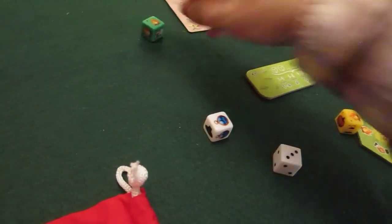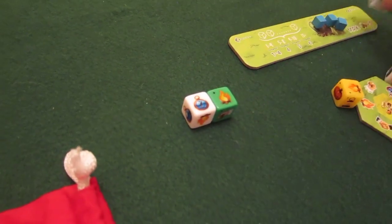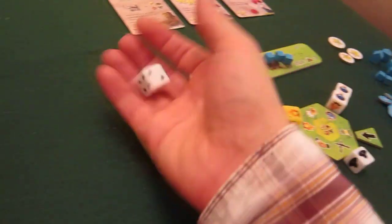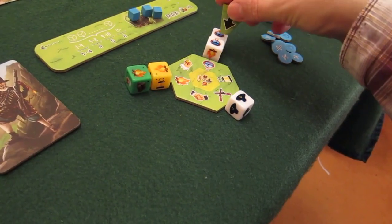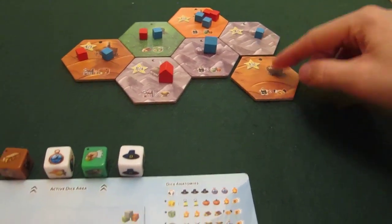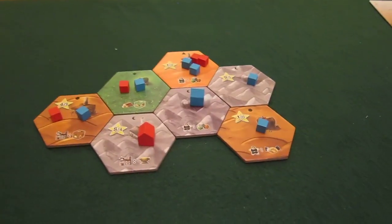The bot rolls and gets an explore and a settle. It's his turn first now. He rolls a four and counts round to land on an explore of strength two. He doesn't use the extra explore strength, so he gets a bonus VP. He reveals a brown tile and places it somewhere I have no presence. He can go there quite happily and I have no way of getting in there at the moment.